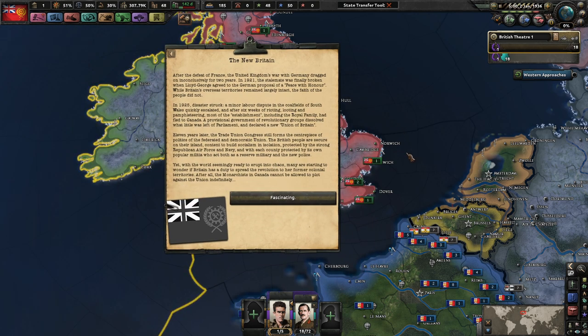So the new Britain: after the defeat of France the United Kingdom's war with Germany dragged on inconclusively for two years. In 1921 the stalemate finally broke when Lloyd George agreed to a general proposal of peace with honor. While Britain's overseas territories remained largely intact, the faith of the people did not. In 1925 disaster struck - a minor dispute in the coal fields of South Wales quickly escalated and after six weeks of rioting, looting and pamphleteering, most of the establishment including the royal family had fled to Canada. Eleven years later the Trade Union Congress still forms the centerpiece of politics of the federated and democratic union. Many are starting to wonder if Britain has a true need to spread the revolution to its former colonial territories - after all, the monarchists of Canada cannot be allowed to plot against the union indefinitely.